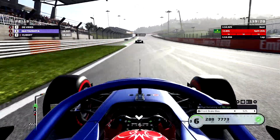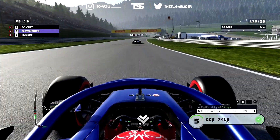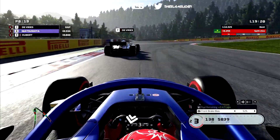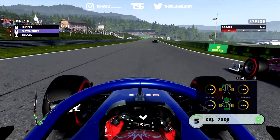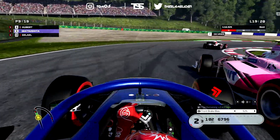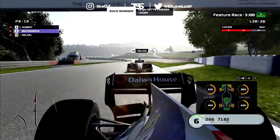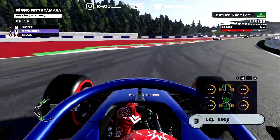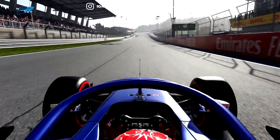We still have DRS from de Vries to help offset the straight-line speed deficit against Hubert, but I keep locking up and struggling massively. Hubert tries to go around the outside — we brake too late, go deep, and he gets through. Then on the next attempt he absolutely turns into us and we have front wing damage. Now we're limping through the last two laps trying to hold position. The right front tire is at 66% wear. We finish ahead of Shang Galliel at least, though the contact with Hubert was really unfortunate.